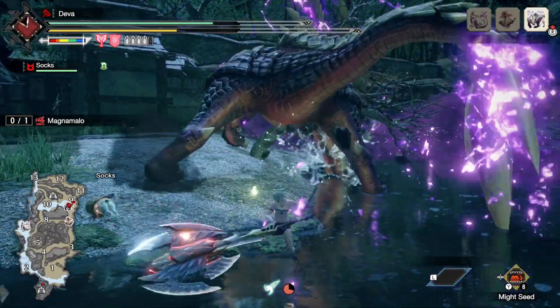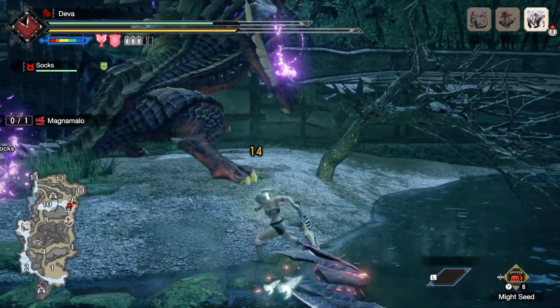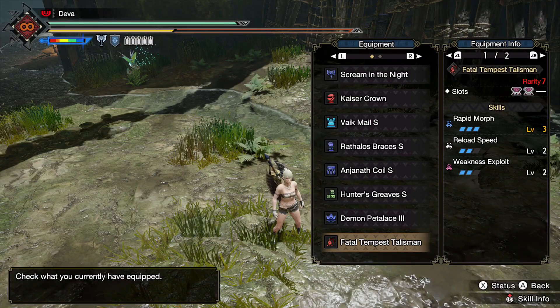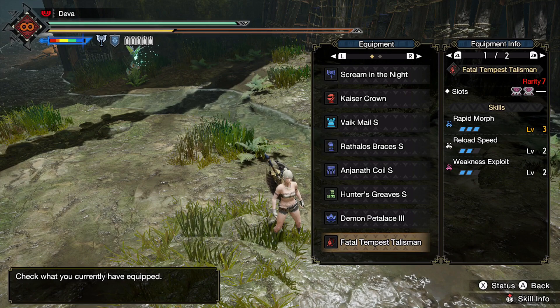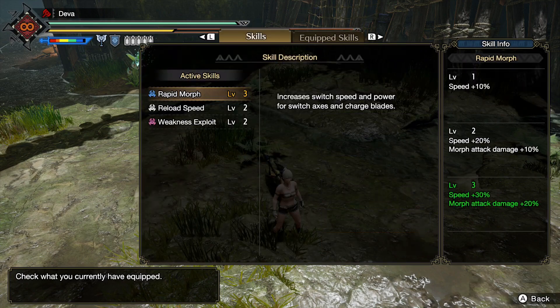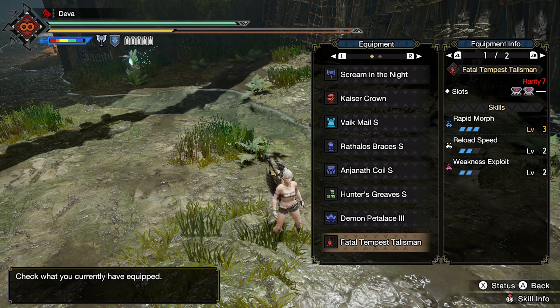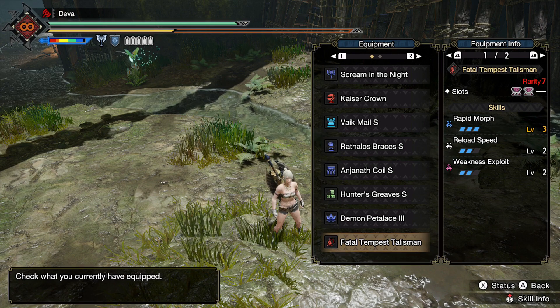On the last level 1 free slot I threw in a Flinch Free deco because it's a must-have in multiplayer and super cheap. The charm I'm using is a really good one, even though it's not the god charm — Rapid Morph 3 and 2 big slots. Reload Speed is quite useless so I got a bit unlucky there, but imagine if it had 2 Weakness Exploit instead — that would make it the god charm. But hey, we can all dream, right?